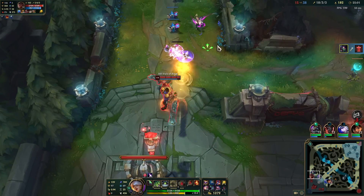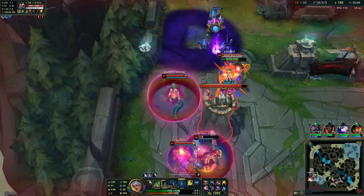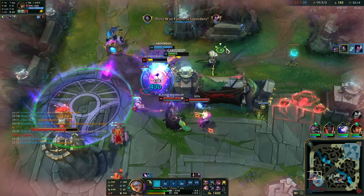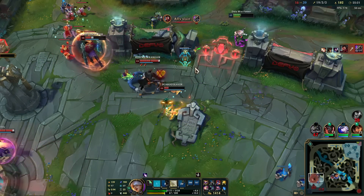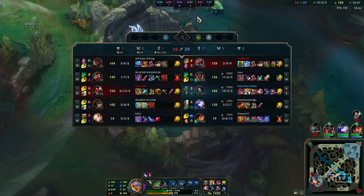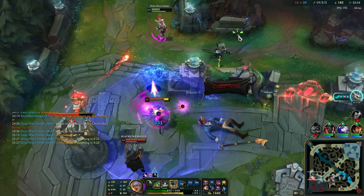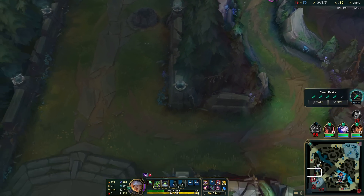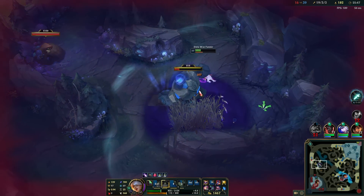If I had ulted up, I would've E'd in and then ulted backwards out of turret, onto Cassiopeia. But unfortunately that'll just have to be a dream. 1933 — interesting.